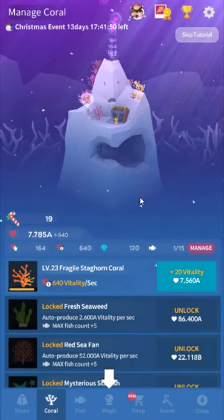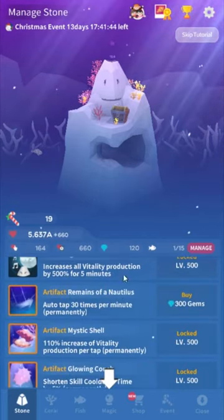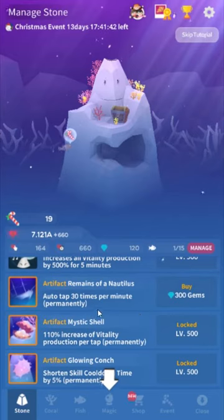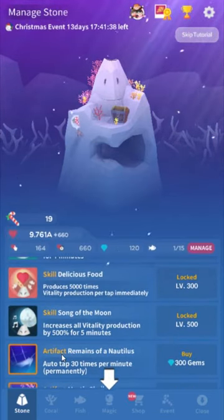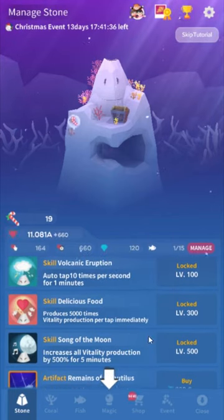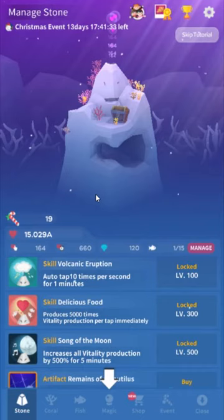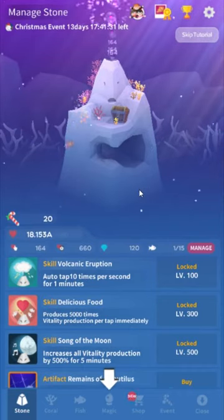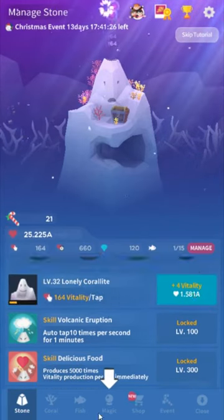It might sound a little bit appealing, but what you really want your gems for is later on when we unlock these artifacts. What you really want to spend your gems on is your skills. Trust me — level 500 sounds intimidating, but you'll get there a lot faster than you think. In about a week you should be able to reach Z vitality if you play pretty regularly.